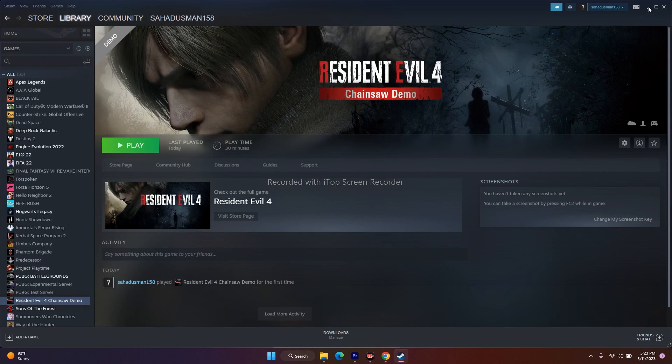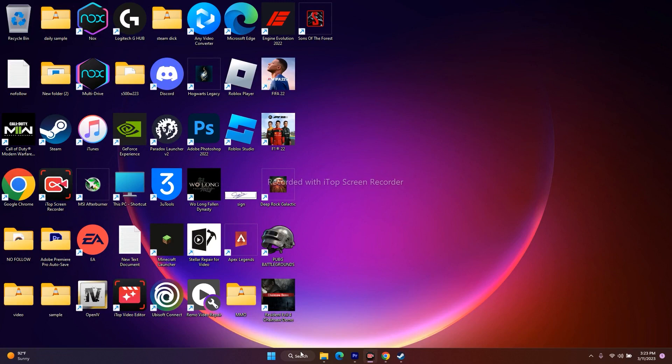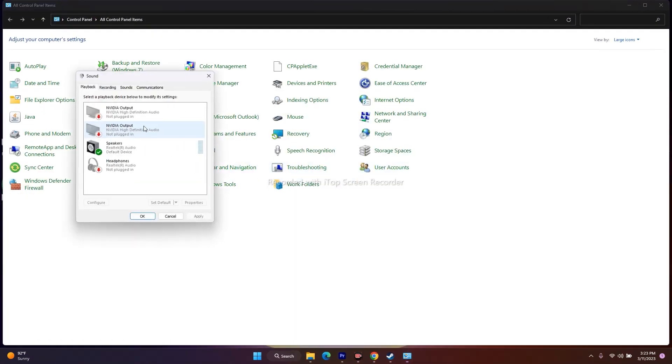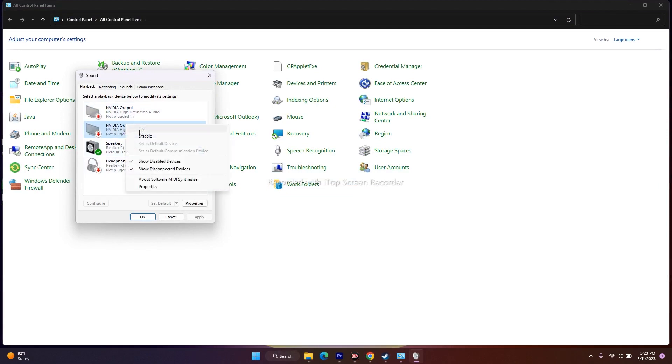The next fix is to disable Oculus VoiceMeter if it is connected. Go to Control Panel, then Sound. If you find any Oculus VoiceMeter device listed there, select it and click Disable. Right now in my case there is no Oculus VoiceMeter, so it's fine — but if you have one, follow this instruction.